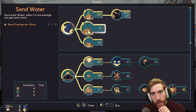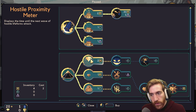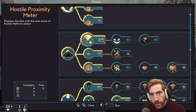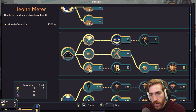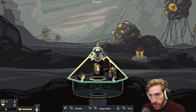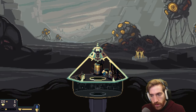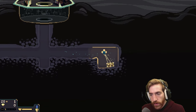Send back water — adds one to the prestige you get each wave. If I don't have any, is that just going to waste my resources? I think it might. Let's get the health meter... I can't afford that. The wave is about to start any second now, I think I have enough time to grab this.